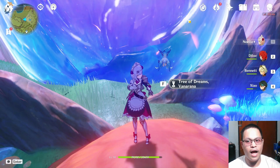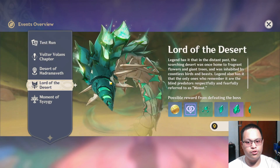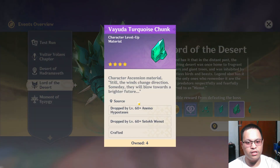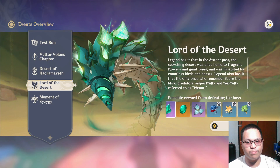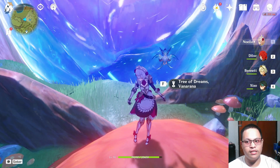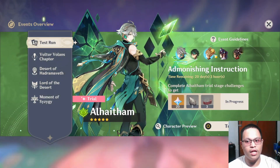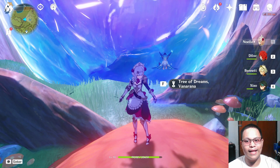Al-Haytham is a dendro character, and it looks like it's just a brand new monster in the desert area of the new part of the map. The four-star character Yao Yao is also dendro, so both new characters this version are dendro.